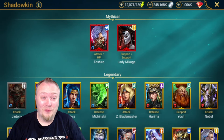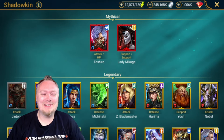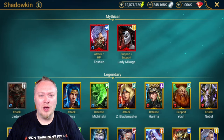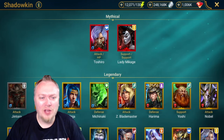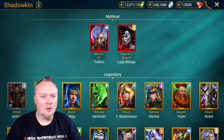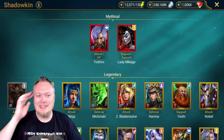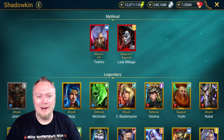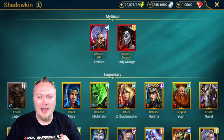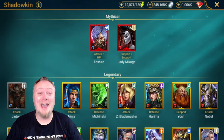Shadowkin now has the first faction with two mythical champions, and I just had this feeling in my gut that Toshiro was going to be crazy good. He seems on the surface like maybe not that good — I'm brushing this off — but I think he's gonna be amazing and I'm really looking forward to testing him. We're gonna do a damage test, a Hydra run, and maybe try him in some other areas as well. I'm super excited because this guy is so cool.